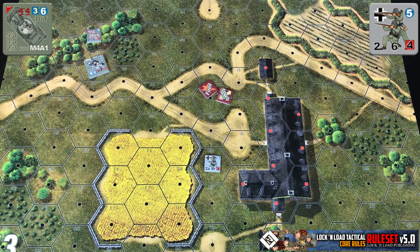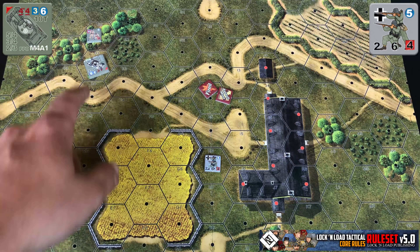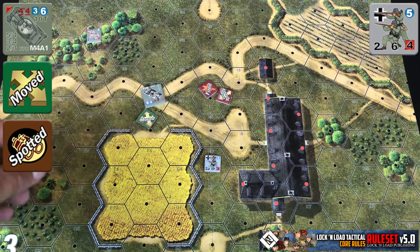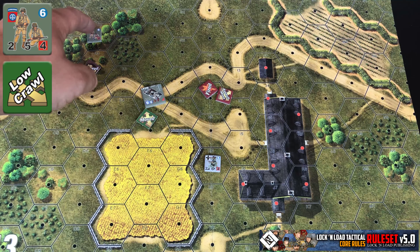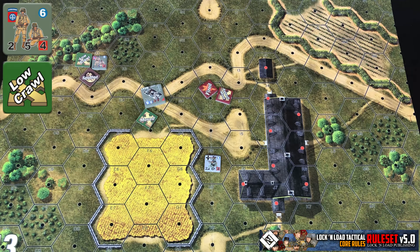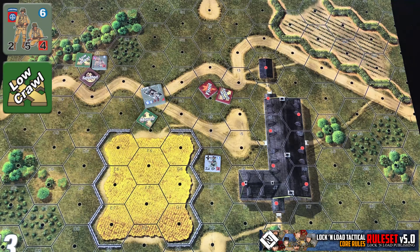Now remember, that origin hex is going to be marked as spotted. So let's say they started in degrading terrain up here where it's going to matter. They performed an assault fire and then moved out of the hex performing up to half their movement value. They're marked as moved when done and that original hex is spotted. That comes into play for things like if another squad were to try to move in there doing a low crawl — normally they wouldn't be spotted, but in this situation they would be, because remember it's hexes, not units, that are spotted in this game.